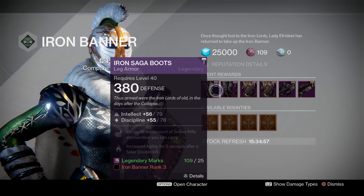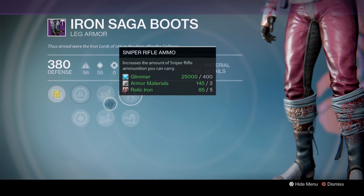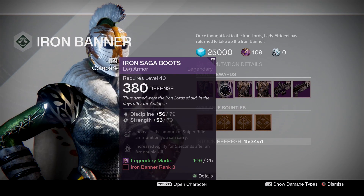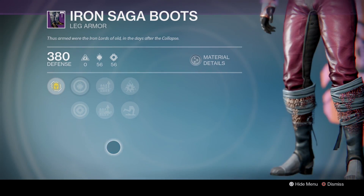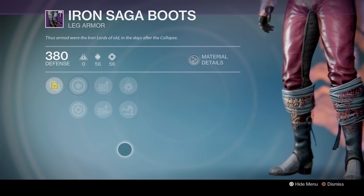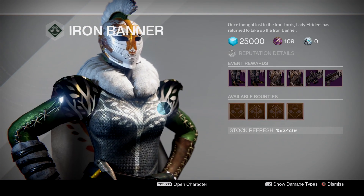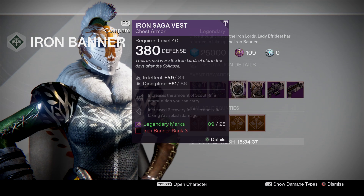So on the Hunter, you have Intellect Discipline Pants that are a pretty good roll, but the best roll is definitely the Discipline Strength Pants. Iron Banner — we are very used to having 100% rolls, 98% rolls, and this time is no different. These pants are really freaking good. Of course, if you're a Hunter, you're usually wearing bones, so maybe you don't really care.